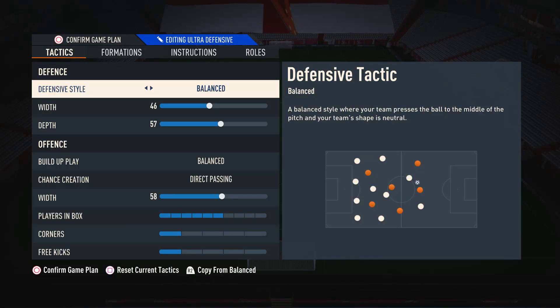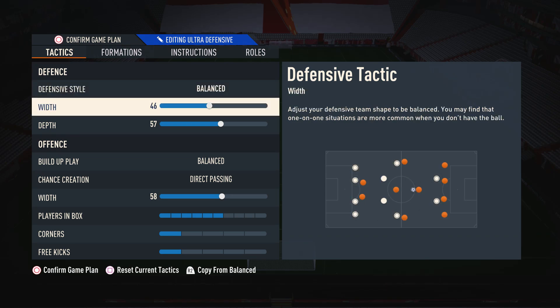Starting off with the custom tactics, for the defensive style I like to have this on balance. This is because it gives you the greatest control over your defense, where you're able to press when you need to press, and you're able to drop off and be more conservative when you need to be. It does give you greater control compared to other tactics like pressure tactics, so I do suggest using balance.